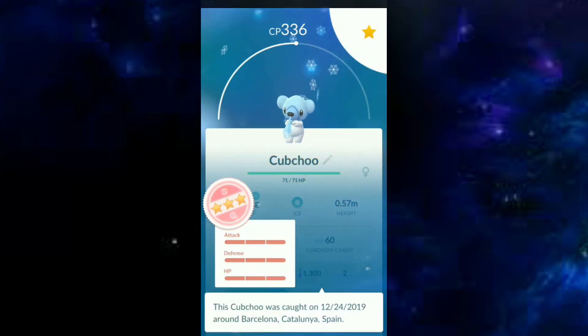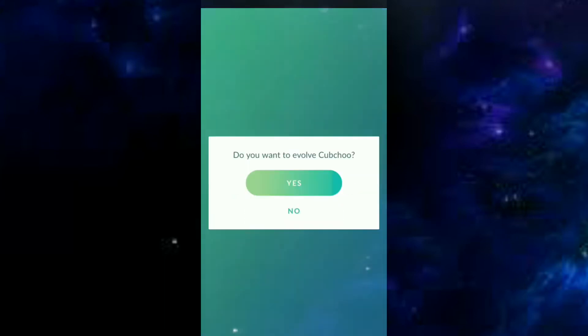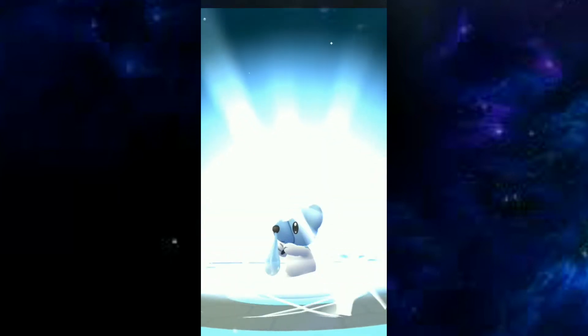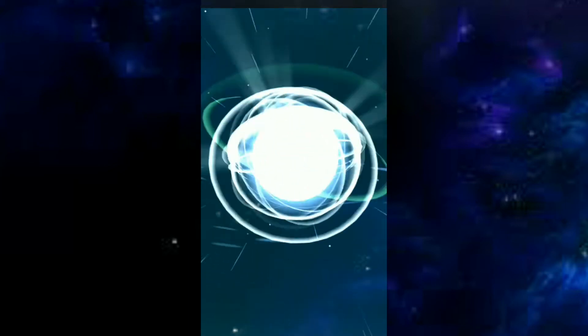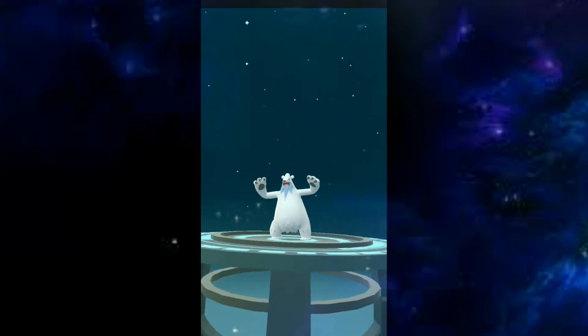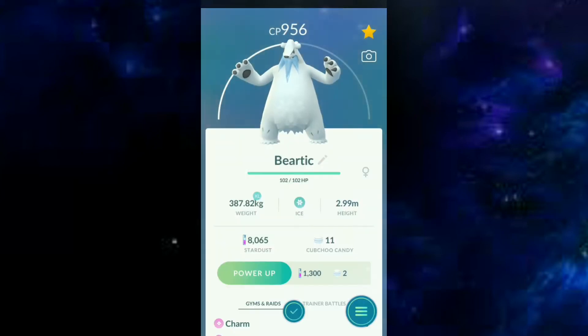This is the look of Delibird. Now I would like to evolve my Cubchoo, this ice bear Pokemon. Let's evolve it — Cubchoo is evolving and Cubchoo evolved! My Cubchoo here is 100% IV, it's a hundo Cubchoo, and now it's a Beartic — a polar bear with an icy beard!